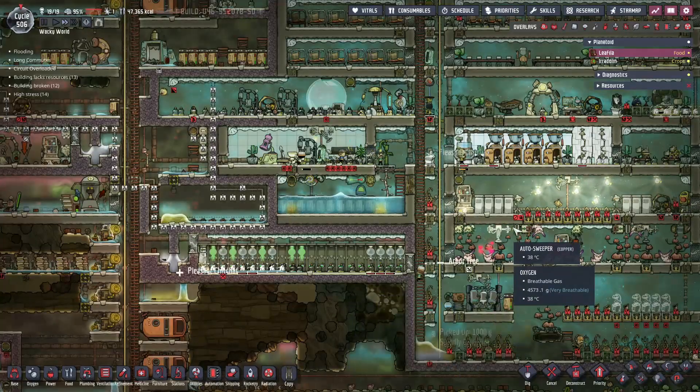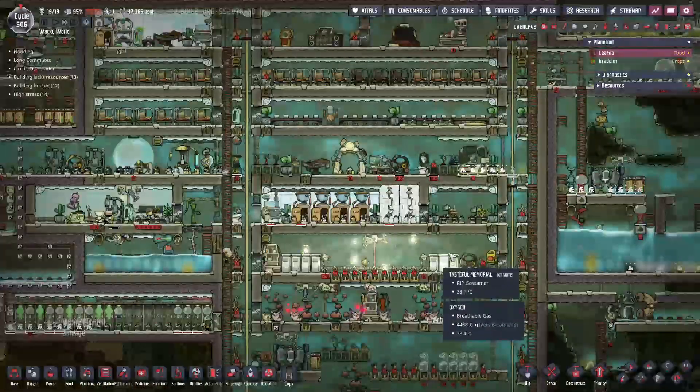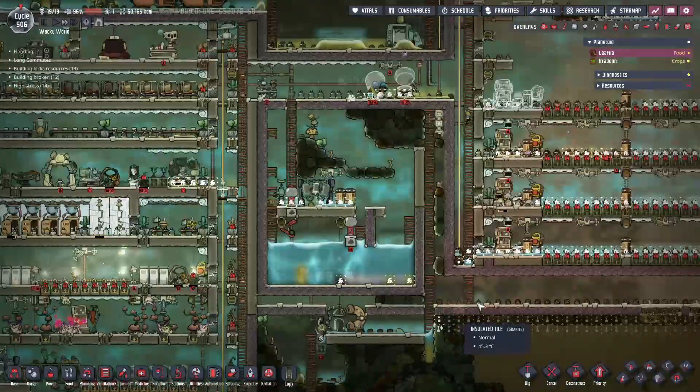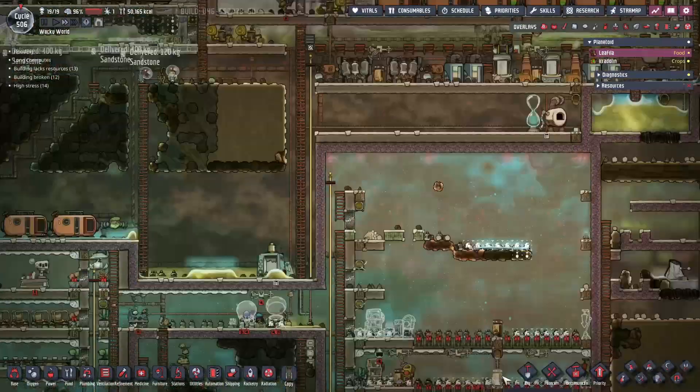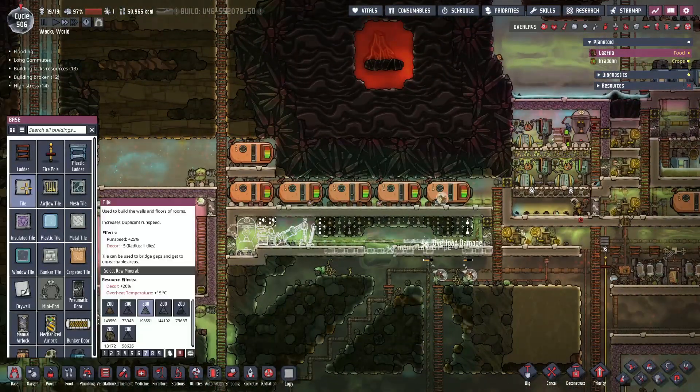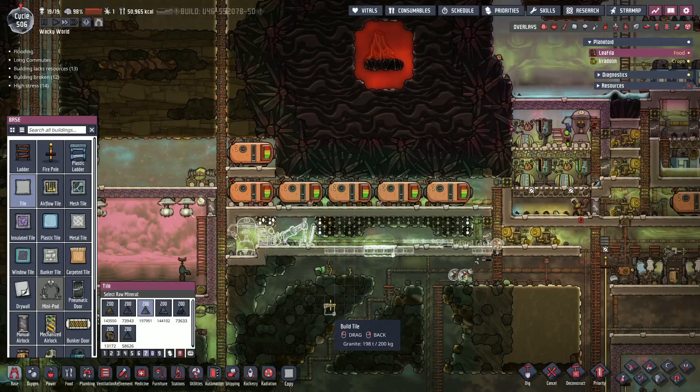These bog buckets — if only I can get these bog buckets growing, I would have so much food so fast. I worked so hard to go to the other colony and get bog buckets. We'll get there. It's gonna be like the next 50 episodes — we're slowly gonna be getting things done, but we'll get there. It's like they're doing more work outside the base than inside, but that's okay too.